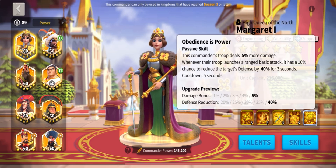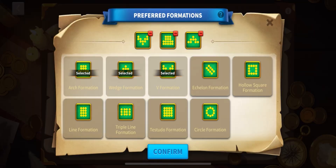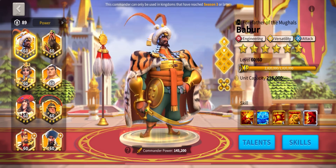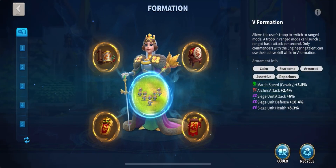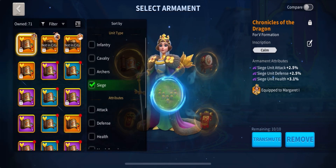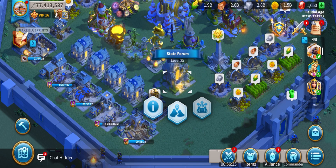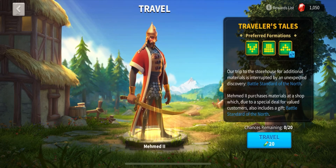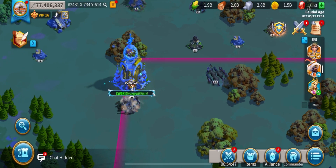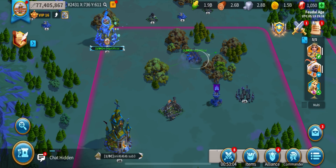Now let's take a look at how to operate your engineering march on the field — it's really easy. These commanders require V formation to perform effectively in the open field. Selecting your formation can be found in the commander section, where you'll be able to select different armaments relating to your troop type, in this case Siege, which is the optimal troop type for these commanders. Armaments can be obtained in the state forum building in your city via dispatch or travel. Now you can send your troops out of your city, select a target to fire upon, or click the switch button and choose the position of your tower. Once you've got it set up, you're good to go.